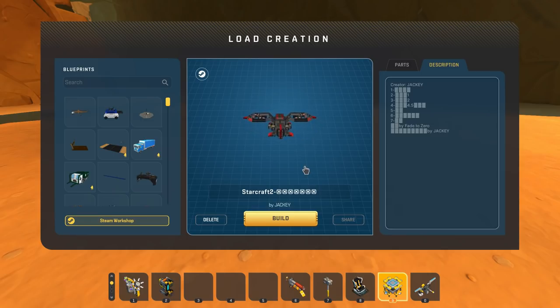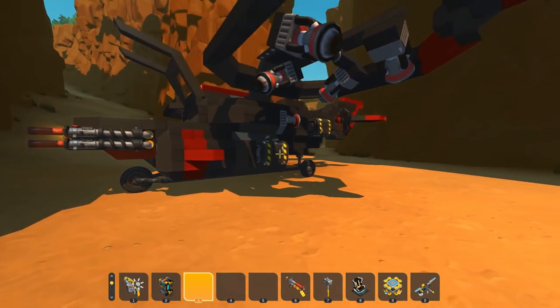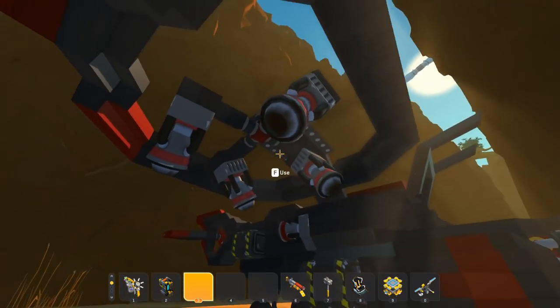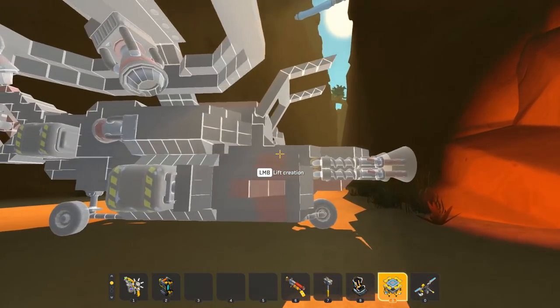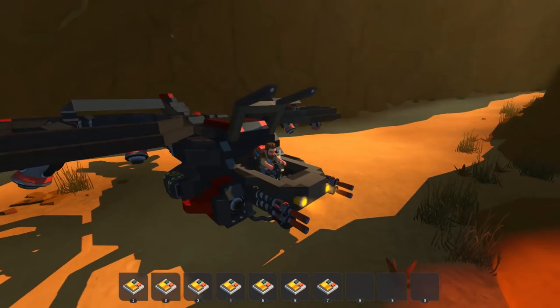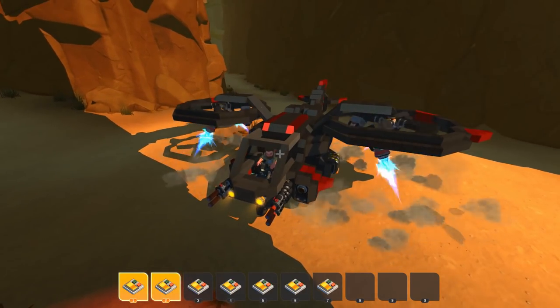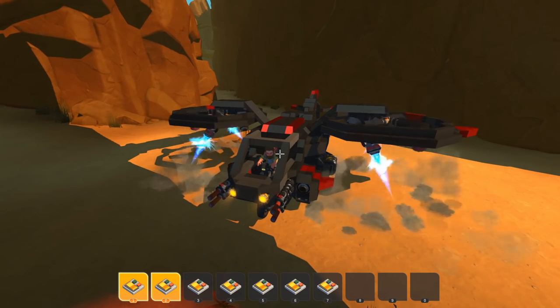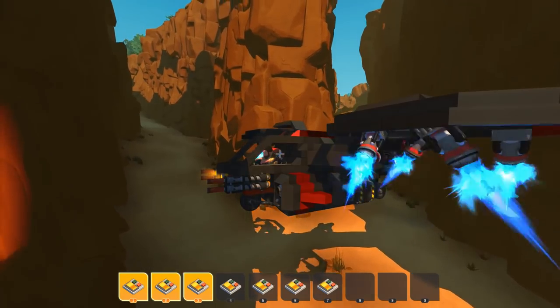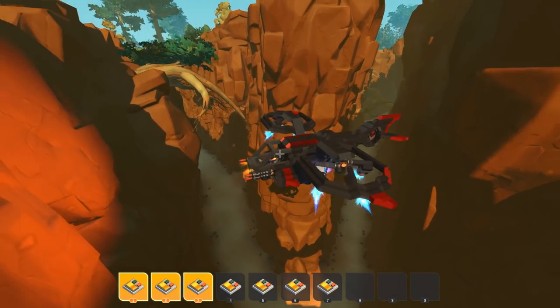This next creation might be perfect for that — it's a Starcraft 2 build, created by Jackie, with all labels in Chinese characters I can't read. I believe this is a Starcraft 2 Wraith. The thrusters are mounted on the blades, which suggests it'll be functional. Hopping into the cockpit, pressing one shuts it. The blades spin, pressing three makes it go up, and the landing gear retracts automatically — we're out of the canyon.